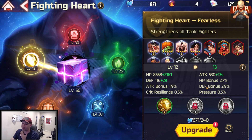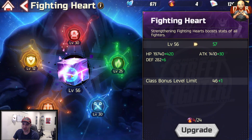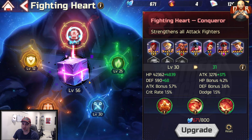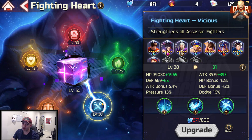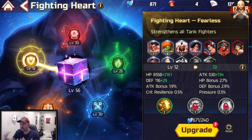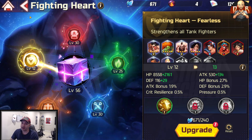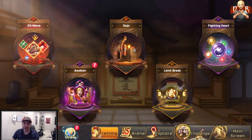To recap: the main Fighting Heart levels with Awakening Convictions from ranking up your units. Priority order: focus on Conqueror (Power) first, then Vicious (Assassin) for your damage dealers, then Harmonious if you have MH Ken, Support to level 25 and stop, and Tanks are optional for now. These are my opinions — if you have comments or questions drop them in the comments. This is Pain, hope you enjoyed the video, have a wonderful night everybody.